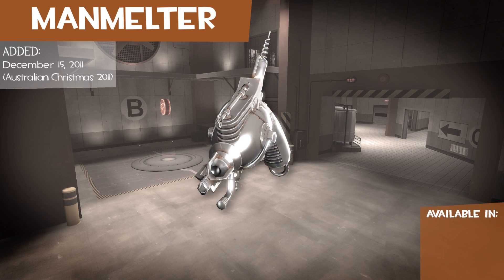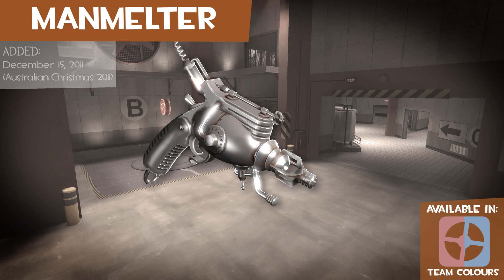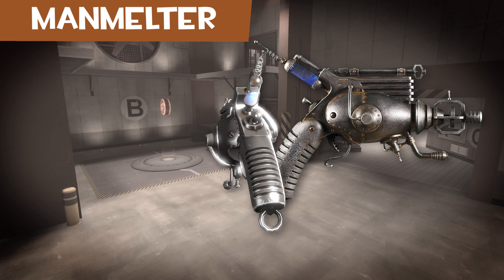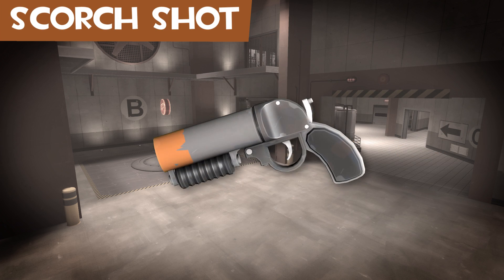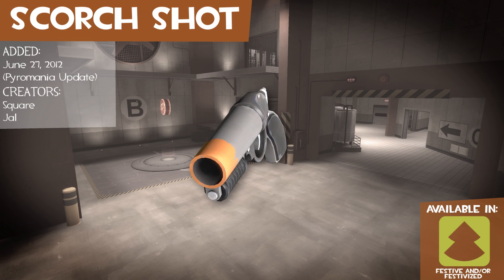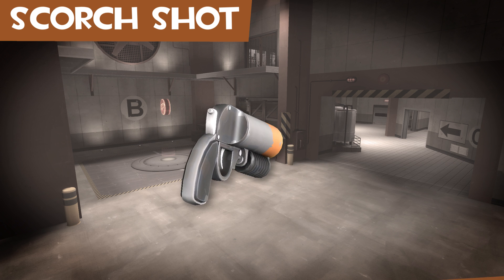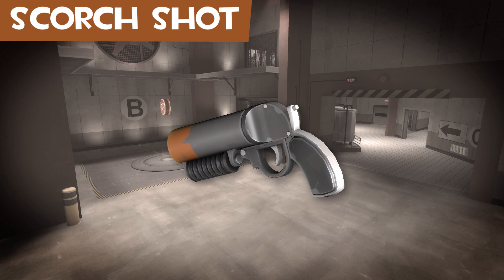The Manmelter is another Dr. Grordbort weapon, released as part of the Moonman pack. It also has a real life prop counterpart. I asked Square, one of the creators of the Scorch short, about its origin. And it is, in his words, a Franken gun, based off several different flare guns.